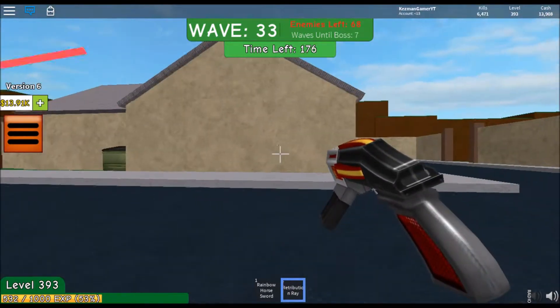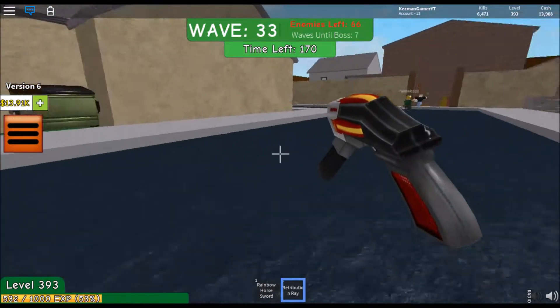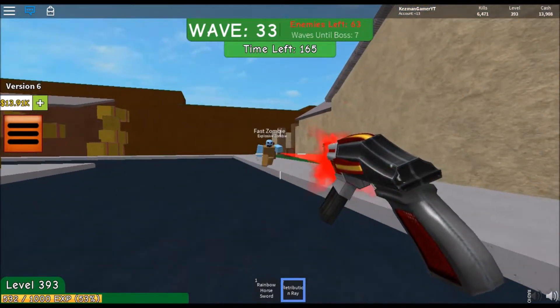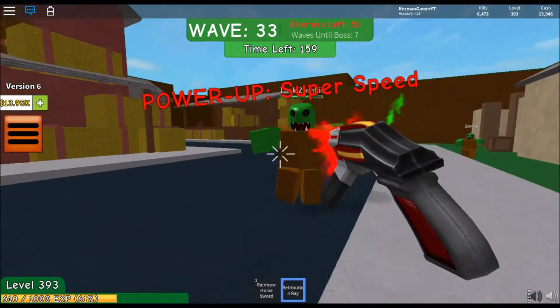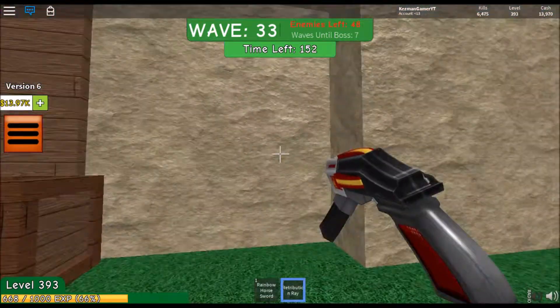The more waves you go through, the harder it gets. Different types of zombies will start coming. The gun I have right now is called the Retribution Ray and my knife is called the Rainbow Horror Sword. Sometimes when you kill zombies they will drop power-ups like power speed. They can also drop grenades, stone grenades, and much more.